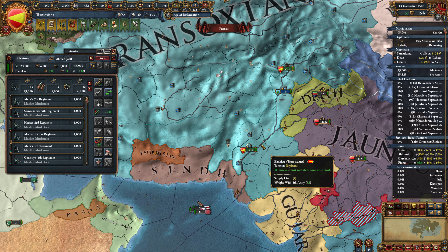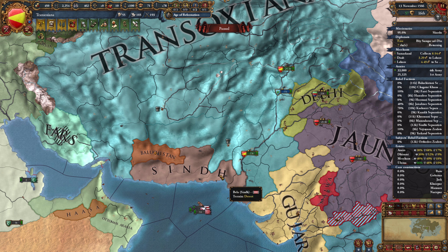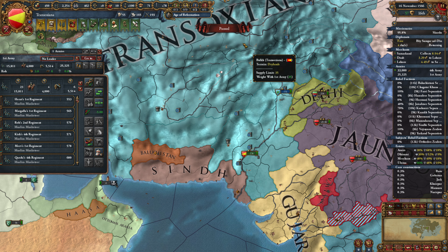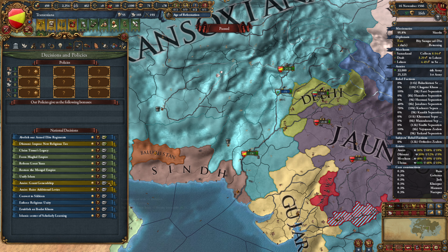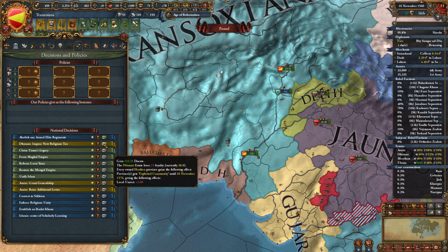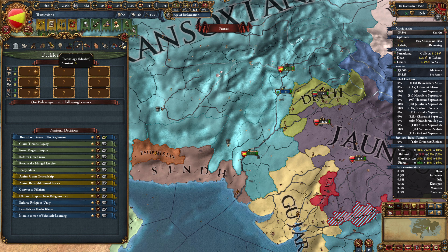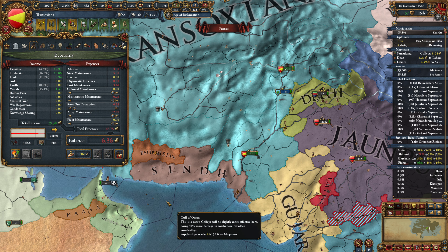We can't grab a general from the emirs right now because we've already done it within the last 10 years. We can, however, impose a new religious tax, which we're going to do - that will allow us to repay this loan. We're still at minus 6.36 because we are reinforcing, which is costing us 9.89 extra per month. We can turn down our army maintenance if we really want to.